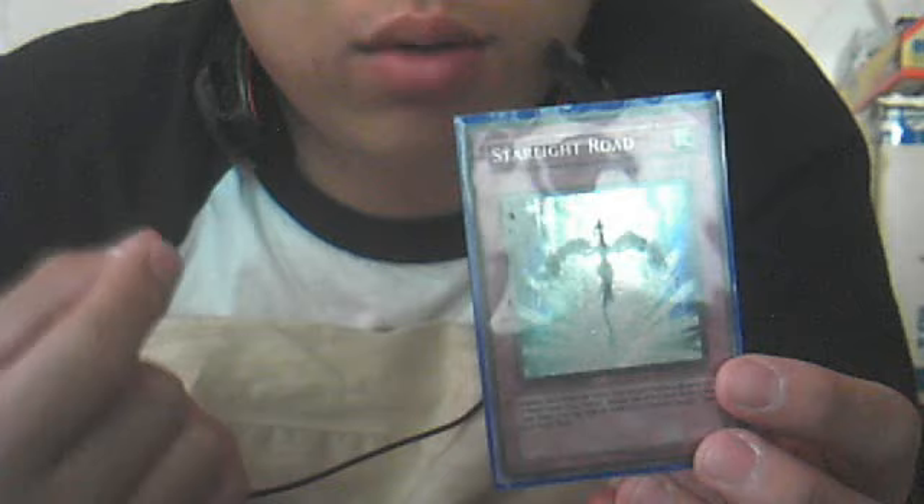Trap Stun was so good with the whole X-Saber format and most likely needs to come back, especially with the whole trap-heavy decks now. Scrap Dragon's out there rampaging all over back row, so this card is definitely something you want to use in your deck — especially when you have Scrap Dragon on the field, or when you want to summon your monsters easily without your plays being interrupted.